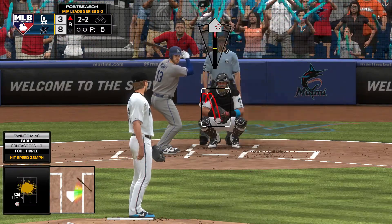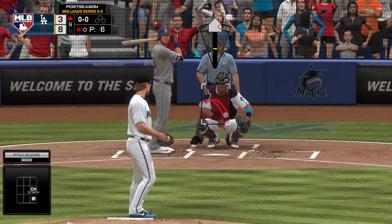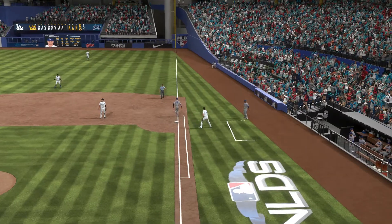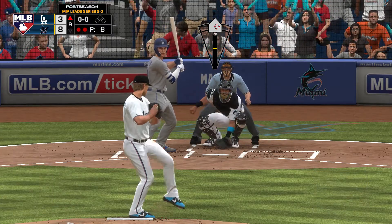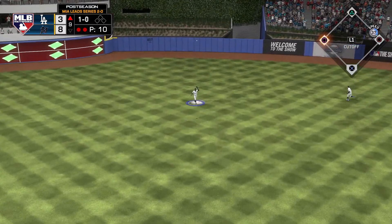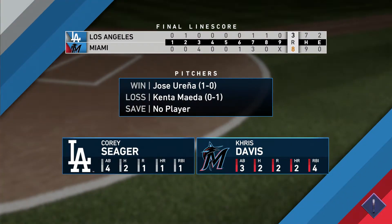We're going to end off the video by talking about March to October, which has been one of my absolute favorite additions to MLB The Show in years. I love this game mode — I play it still all the time — and I think it's given franchise mode a breath of fresh air. One way to further improve March to October would be to allow you to take over historical teams and play out their season. It could be like the '98 Yankees, the 2016 Cubs, even the '27 Yankees, which should be a little bit harder to pull off. You try to play their March to October and recreate the success they had, and it'd be really cool to have an opportunity to play with players you might not have ever used before.